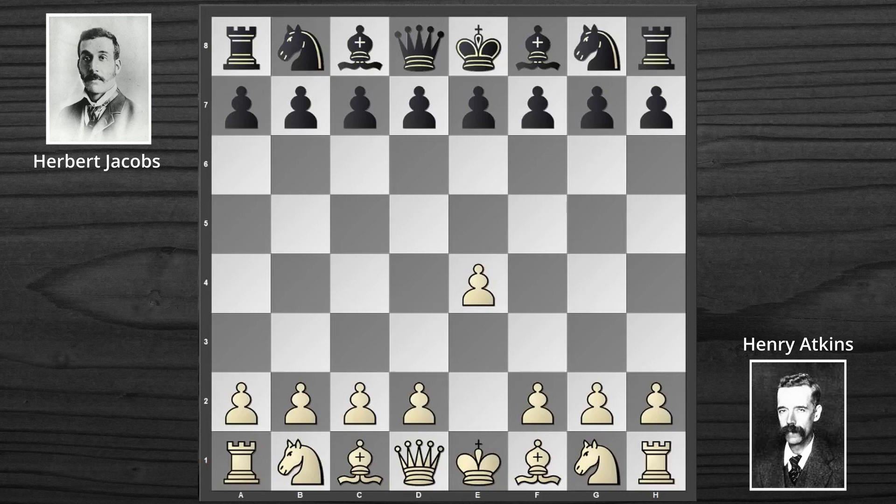E4, E5, D4, E takes D4, C3. Of course, the Whites could have played Queen takes D4, and the Blacks were going to answer that with Knight to C6. The Whites are sacrificing pawns with the C3 move at the game. In exchange, they'll want to gain an advantage in terms of space and development.